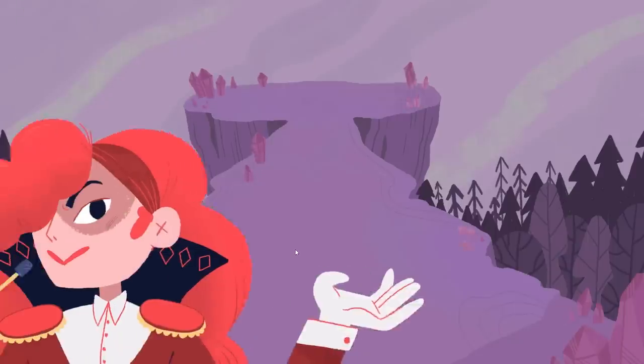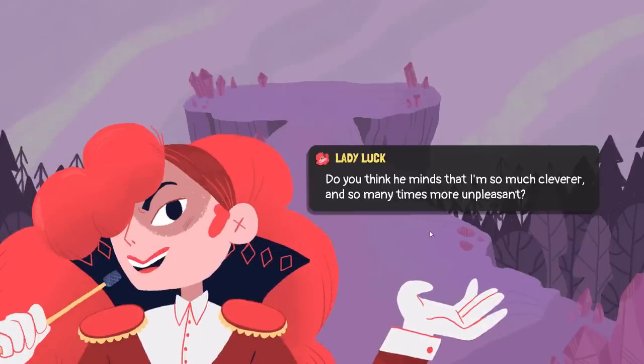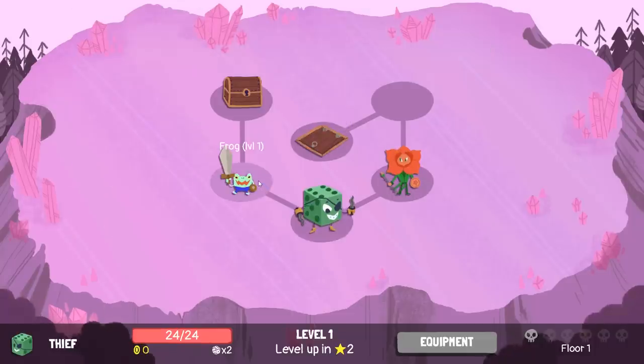Note to self — the plasma cannon is 100% worth it. It was just mildly dependent on RNG. We can skip that. Let's go for the frog. We need some more equipment. What's the frog's equipment?